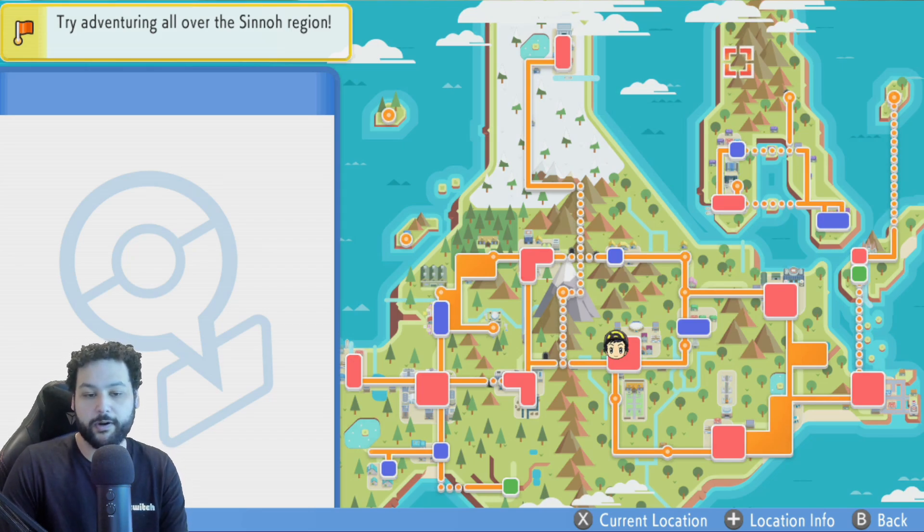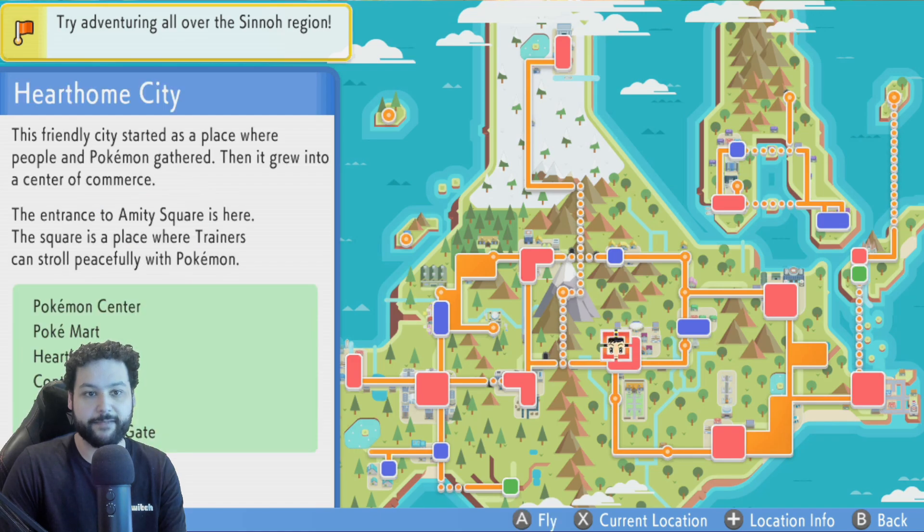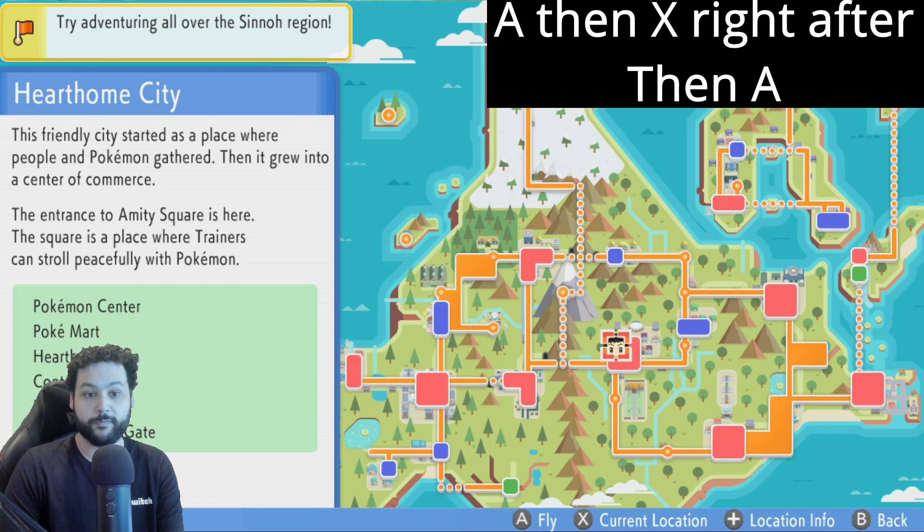This part of the process can glitch your game out or freeze it, so be careful. We're actually going to fly to the exact same city — Hearthome. You can go to any city but it's easiest to go to the one you're already in. Hit A, then half a second later hit X. If you did it correctly, you get the menu glitch. Hit A again and you fly back to the same city. Let's see if we get it on the first try — and we got it.